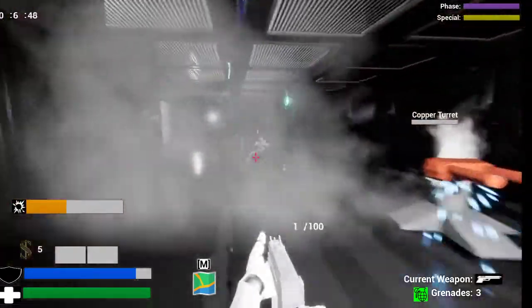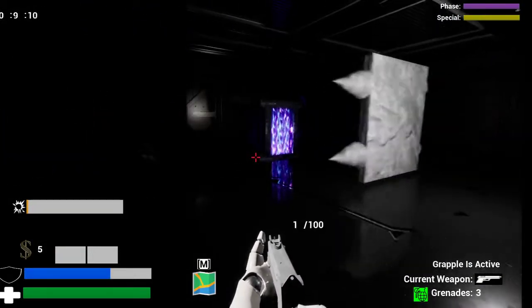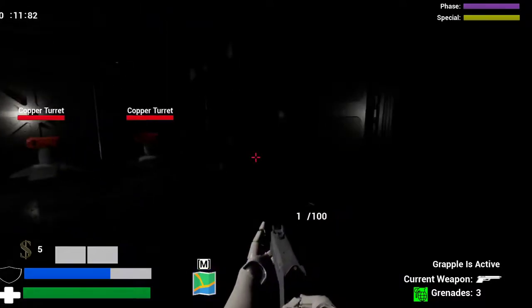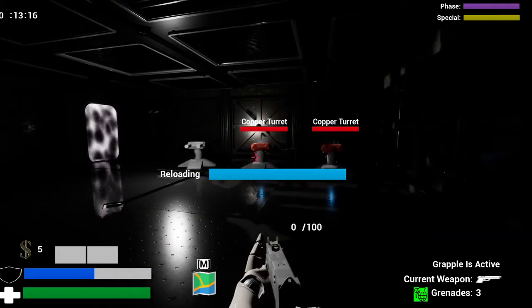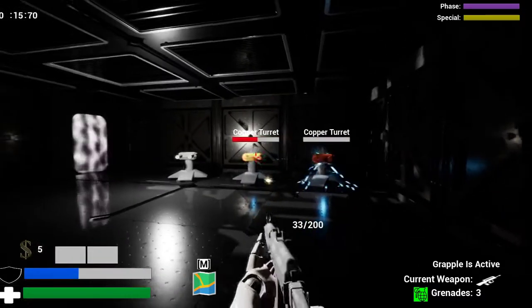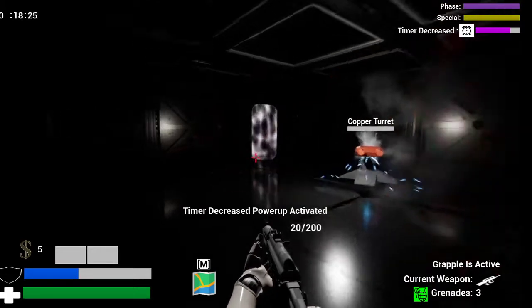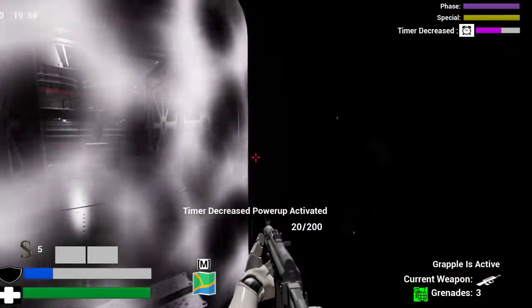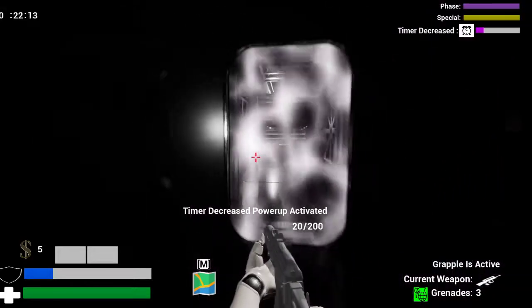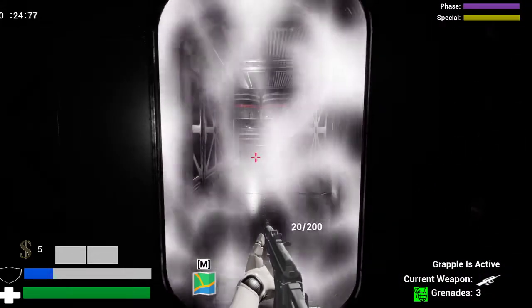So now this is my level two — the last level I created. The grappling hook is introduced again. There's a slight trap here. I wanted the lighting to be darker for this one, just to give the player a little bit of challenge.